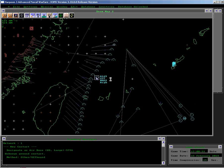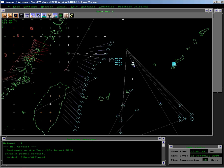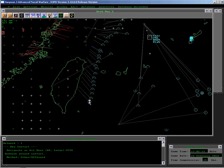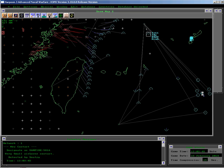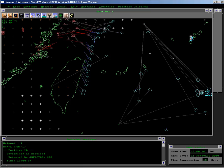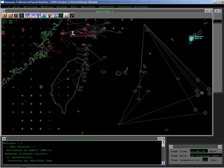Now here we have the sentries, here and here. And we have a tanker — a series of tankers. The tanker is on a patrol line waiting for the fighters to come out of the fight. The carrier battle group led by Nimitz is over in this area, and Kadena is the home base of these land-based fighters.